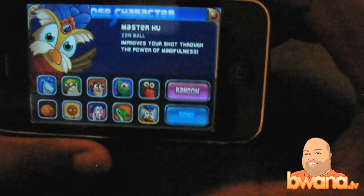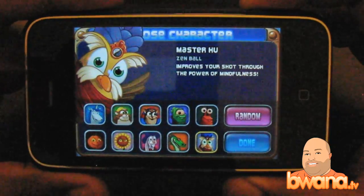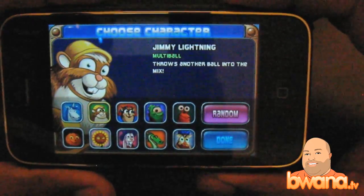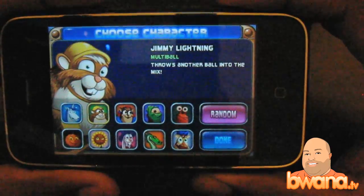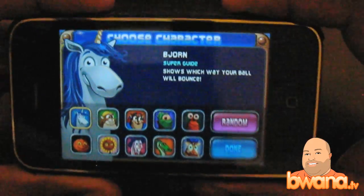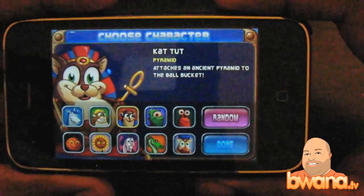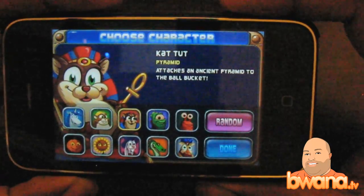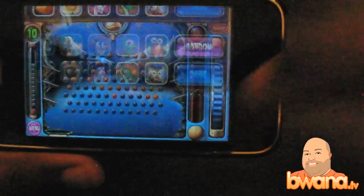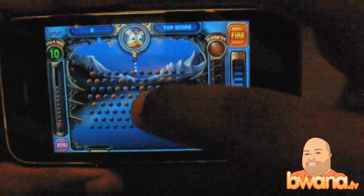Here you can choose a character to play with. Each character in Peggle has their own advantages — their characteristics give you various power-ups. For example, Jimmy Lightning will throw multi-balls, so whenever you hit a green ball on the board it splits into multiple balls. The unicorn gives you the super guide, so when balls bounce off other balls he'll show you where they're going to go. Cat Tut gives you a pyramid she can attach to the ball bucket at the bottom. My favorite is the owl — he has the zen ball, where he looks at your shot and automatically adjusts it to make it better. I'm going to use him.